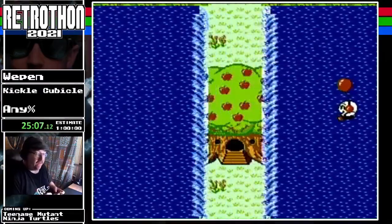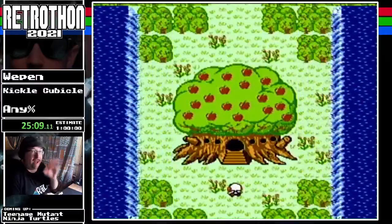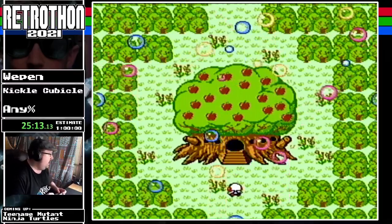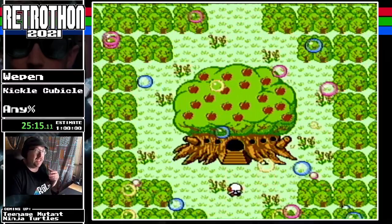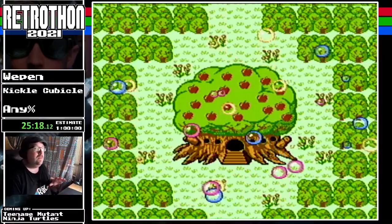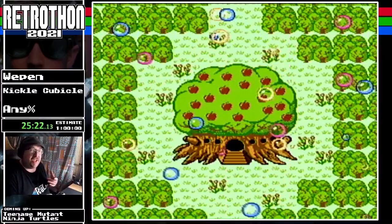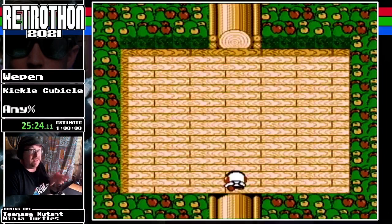Solomon's Key is a fun one — I like Solomon's Key, I've never gotten too terribly far in it but it's fun to play. It's more of an action-puzzle platformer; this is just an action puzzle. Lolo's a little less action than Kickle is, but it's still an action-puzzle game.